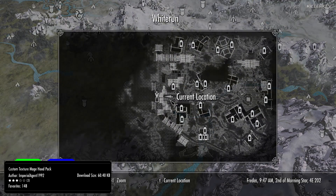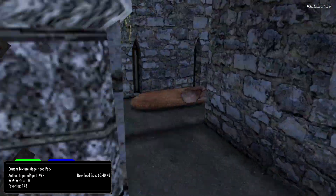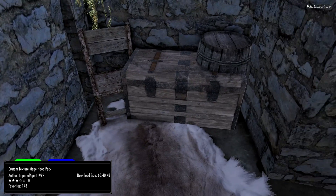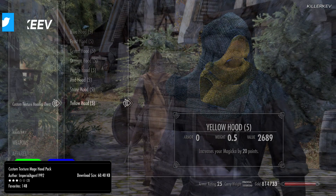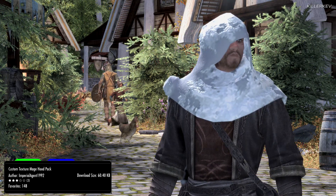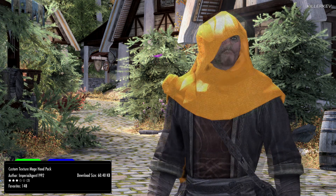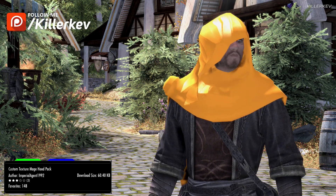Custom Texture Mage Hood Pack, coming in at 60.4 kilobytes of a download, adds a variety of different colour textures to the vanilla mage hoods. Complete vanilla — no external assets have been used for this particular mod — and it is available on both platforms. If you have any texture mods, it should work with no issues whatsoever. Colour showcases are on screen now, but if you want an in-depth look, the mod author has their own mini mod showcase on their channel.